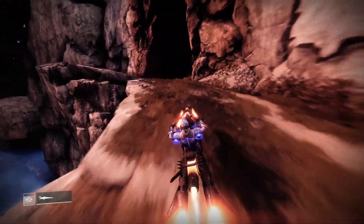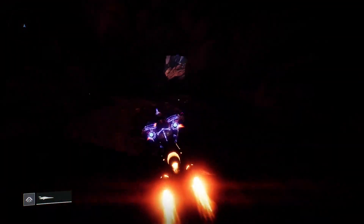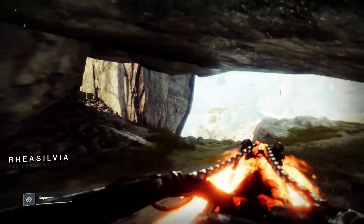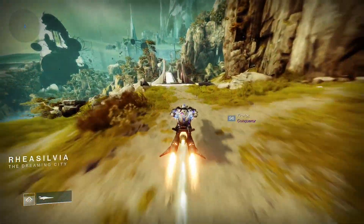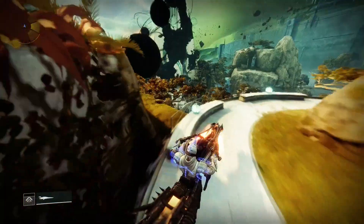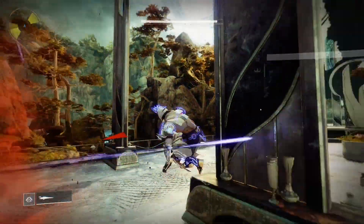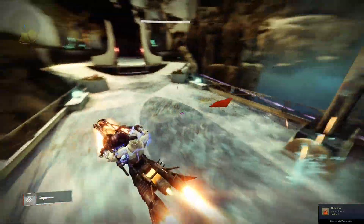You'll just want to continue up this cliff and then go through this little cave area. If you hit a loading screen anywhere in here that stops you for a moment, don't worry about it. Petrovenge will be right over there as you enter, and you can just feel free to continue. We'll be wanting to go into the big old temple, because there is one portal all the way in the back of it.